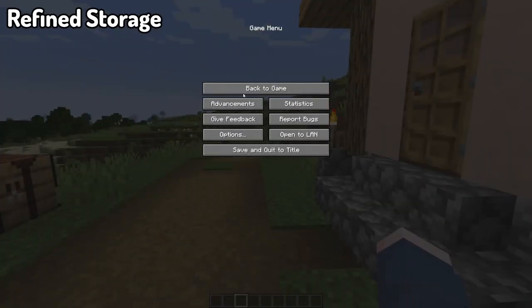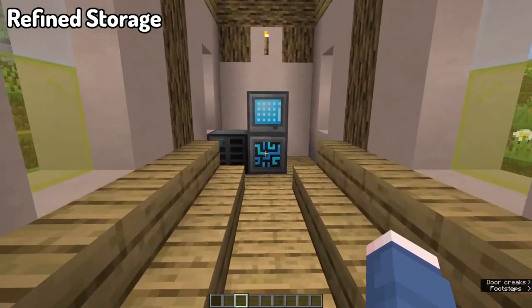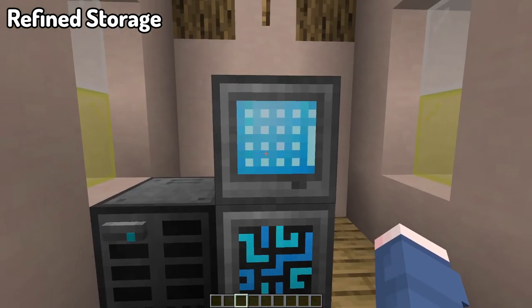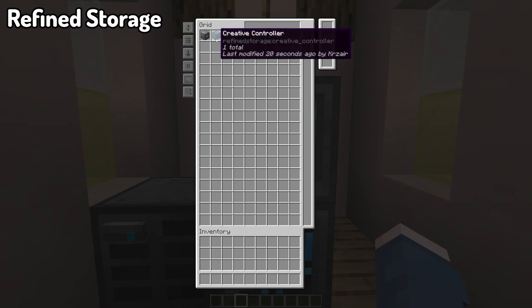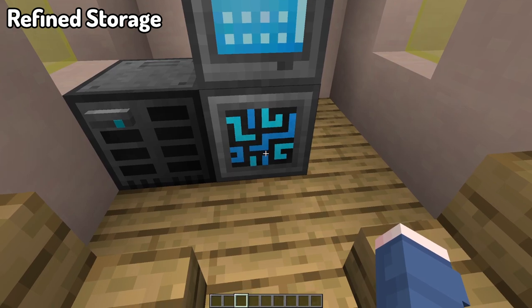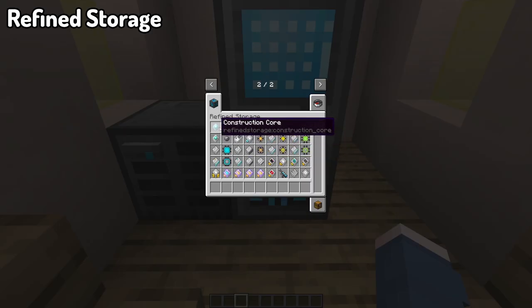Moving into our next mod, we've got Refined Storage. Refined Storage is a mass storage mod for Minecraft that offers players a network-based storage system, allowing them to store items and fluids on a massively expandable device network. It's kind of very similar to how Applied Energistics works, just with not as much capability, but it's its own unique thing as well.